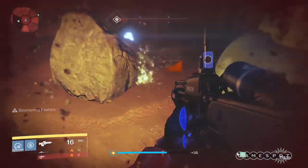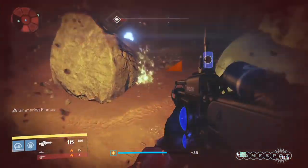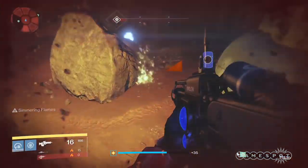Other things to start hoarding include weapon parts, armor materials, exotic shards, motes of light, and strange coins. You might as well do some house cleaning while you're at it — start getting rid of older items or items you no longer use to clear out space in your vault for Rise of Iron.